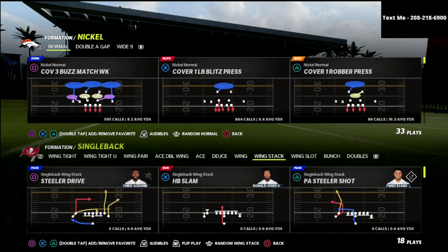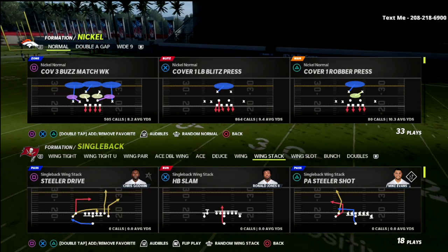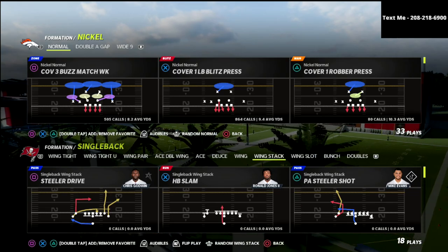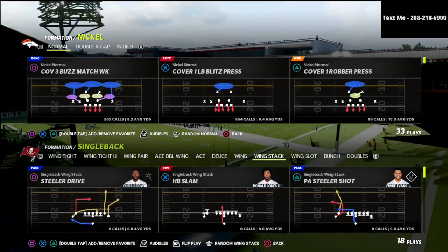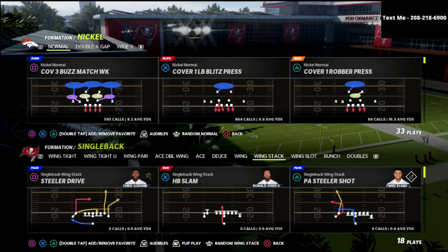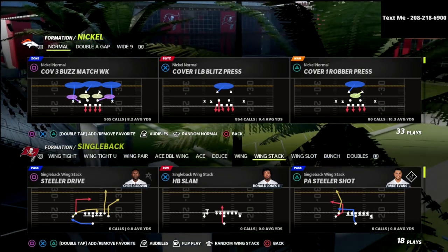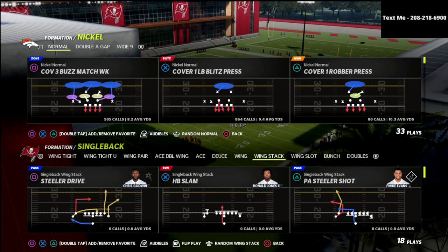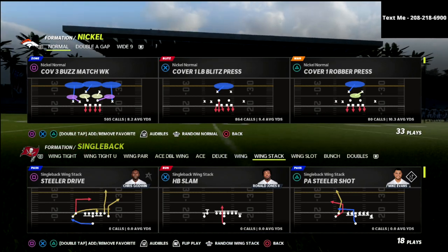If you want to learn my entire San Francisco nickel normal defense — I think it's the best defense in the game — grab the defensive e-book. There's a link in the description where you can sign up for my Patreon. You'll get access to the individual San Francisco e-book plus every Madden 22 e-book released so far this season: all offensive and defensive e-books. I've got 13 of them in the Patreon, and you get them all for just $10.